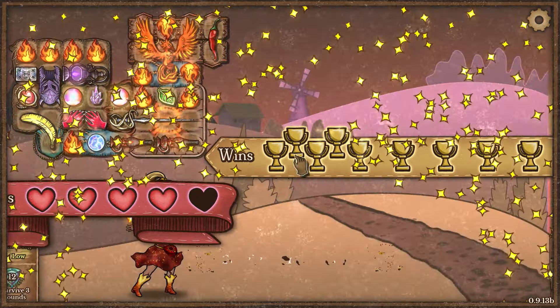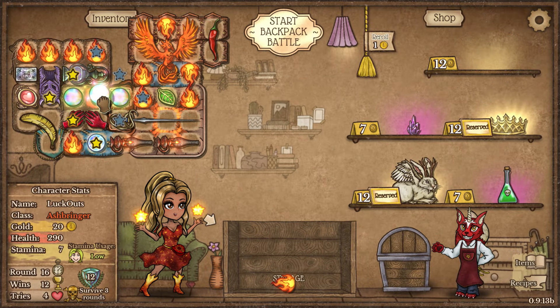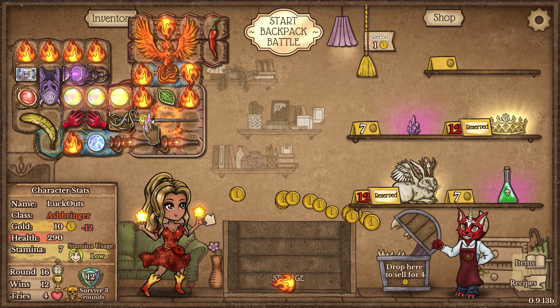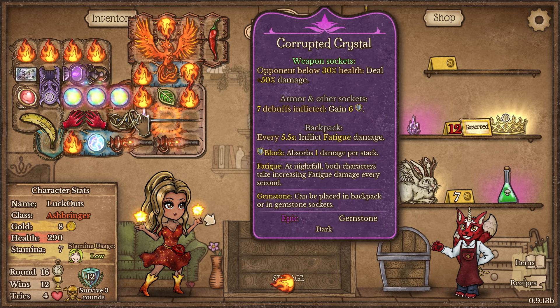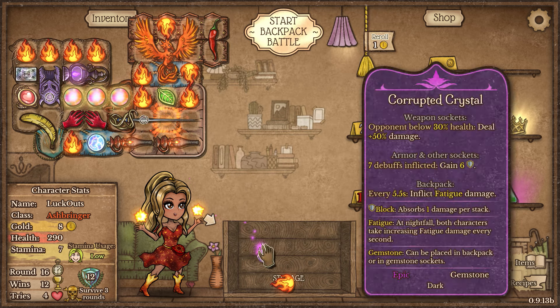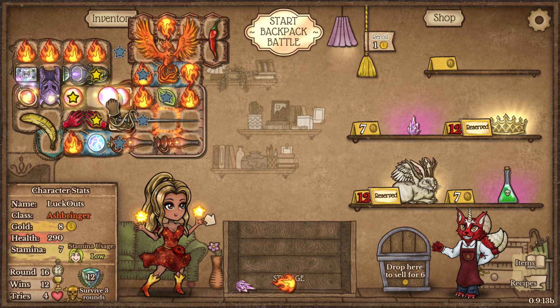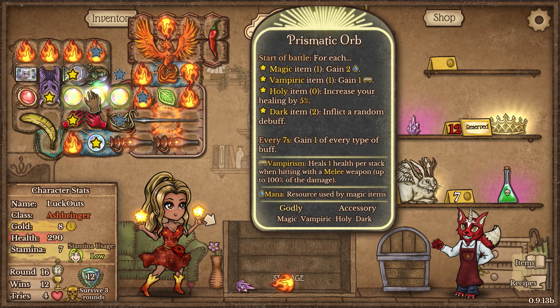Just an awesome build here. Another Prismatic Orb - I'll definitely be taking this. We could take even more Corrupted Crystals but I don't exactly want to. I'm going to sell this one instead. Only if we could move this Prismatic Orb over here, but I think it's going to be best off here. Let's install this because I do want to take this Glowing Crown.